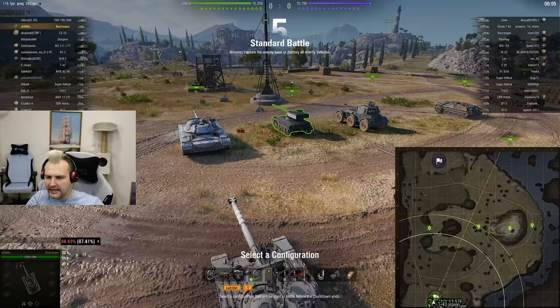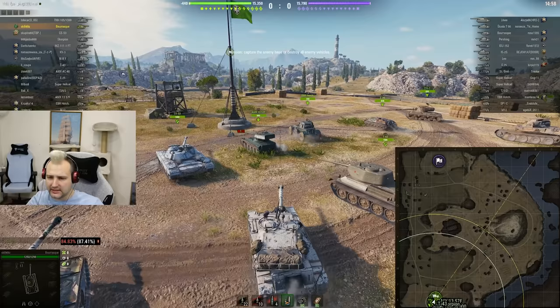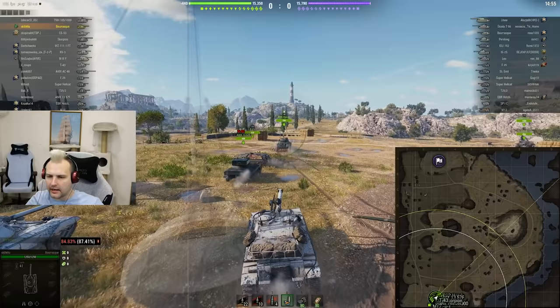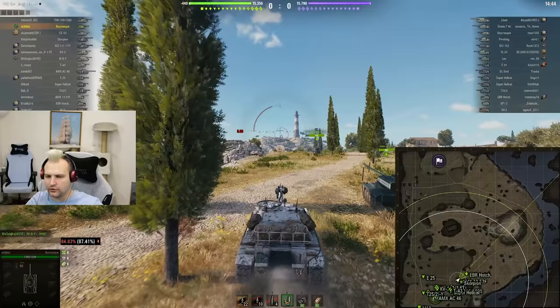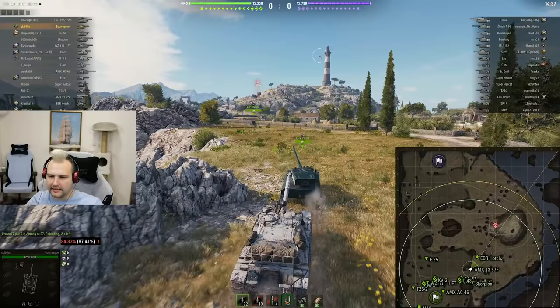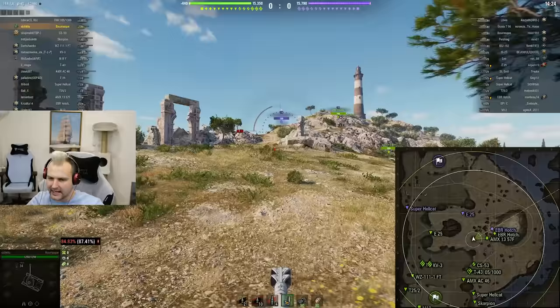Round number two — Cliff, tier 7 matchmaking, we are top tier. In this game, I would love to see 3,500 damage. So how are we going to do things? We are instantly going to this position here and will try to clip someone who is crossing. This tank is extremely quick, fellas, and it is capable of doing many bad things. The perfect play is to get into position quickly and burst someone who is not expecting this tank to arrive so fast.